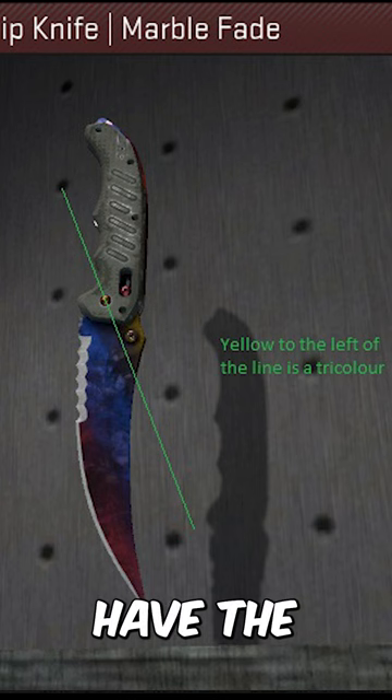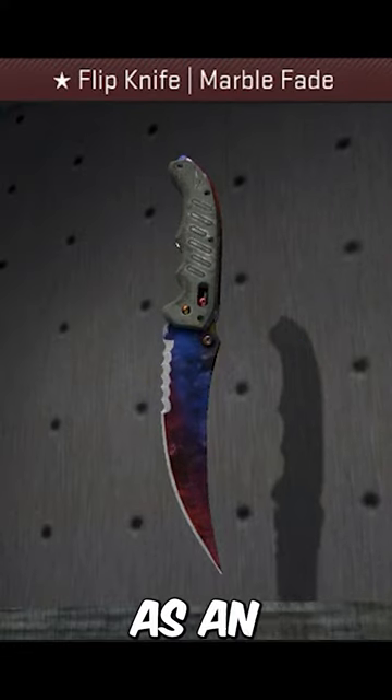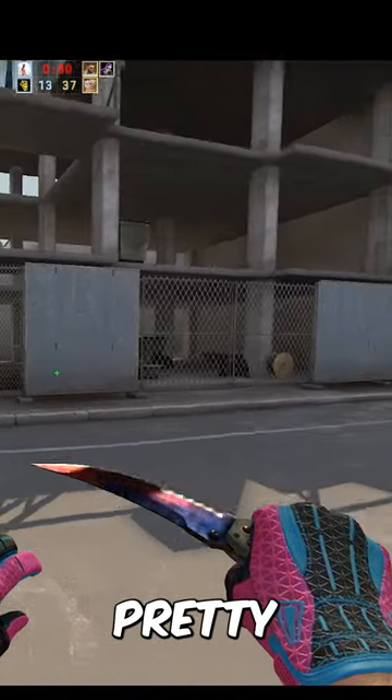Fake fire and ice's have the yellow part extend up to the button, and even though they're still worth overpay, they're not worth nearly as much as an actual fire and ice — that in the flip knife especially is incredibly rare, as the yellow starts to show on the bleed pretty early.